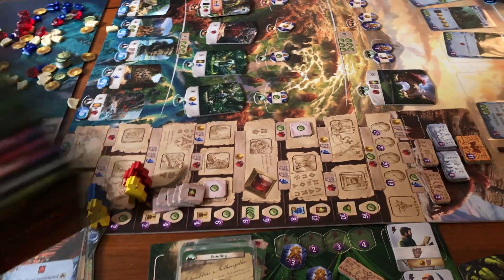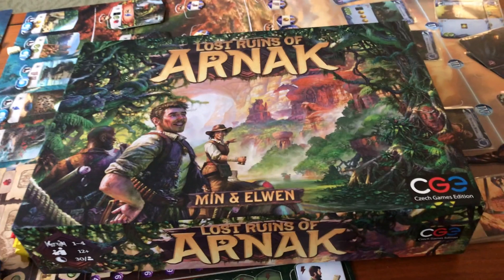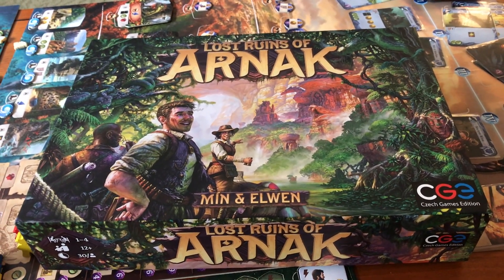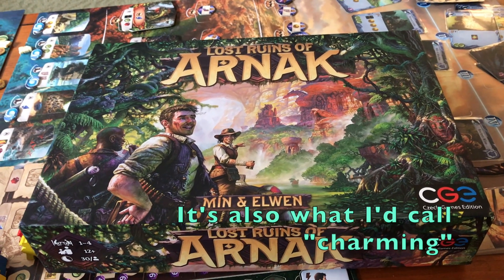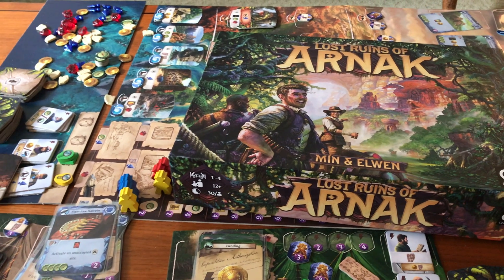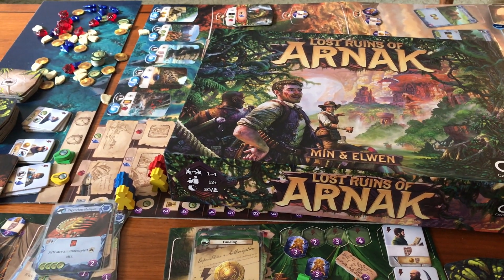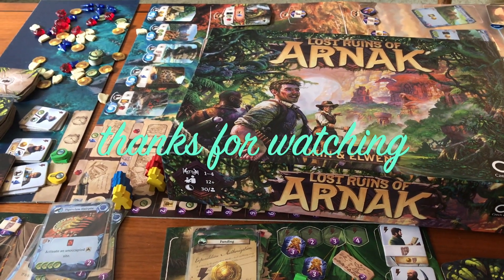It's definitely the kind of game you can easily bring out, and it's really easy to explain. If there's ever a time when you have people over and want to play a game casually, it's very appealing and very quick. So that is a little table talk look inside the Lost Ruins of Arnak — a combo worker placement/deck building game that is a light puzzle where the theme really shines through.